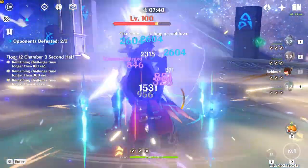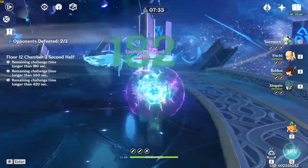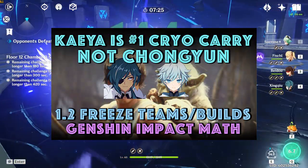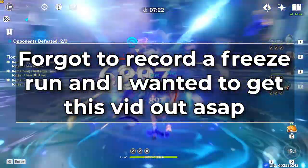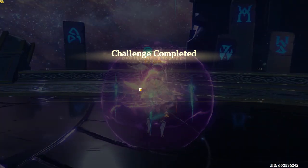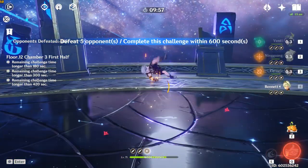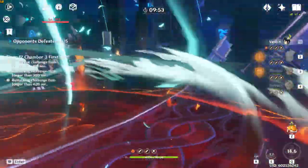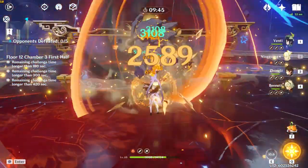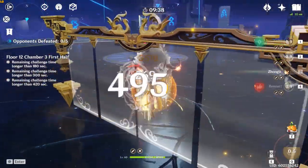Beidou's ult completely ignores the Geo shields for its damage. Additionally, Beidou's parry by nature still does its damage as long as you time your parries well. Run this team on the second half because the first half has a Sission Mage who is very electro-resistant, so even with Viridescent Venerer it takes ages to kill her. The other option is to run a freeze comp — props to Mihoyo for making freeze comps stronger this patch and also incentivizing running them. If you freeze the Minitrals, you just don't have to worry about breaking their shields.